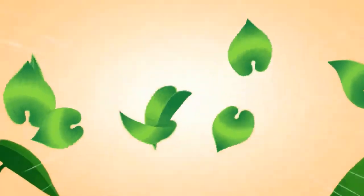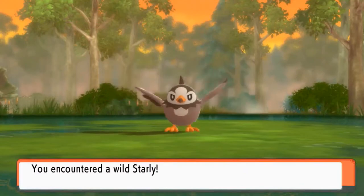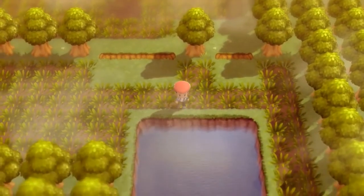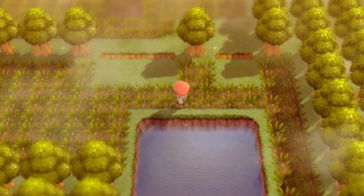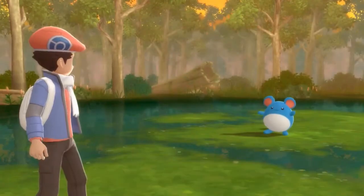I'm thinking about using a different team for different situations — I'm excited for it. We found ourselves a Starly — we already caught one of those, so we don't need it. We already got a Staraptor. What is this? An old rod — that is an old rod. Right now we're going to get nothing because nobody wants a nibble. I'm looking like a snack out here and nobody wants a piece.